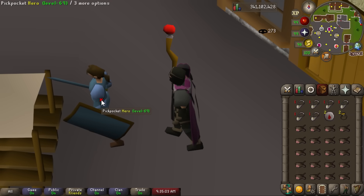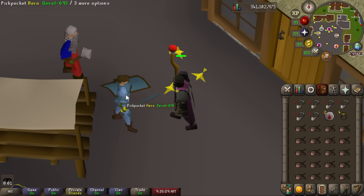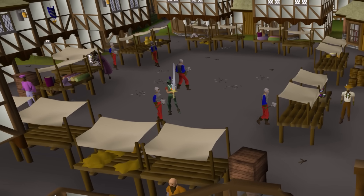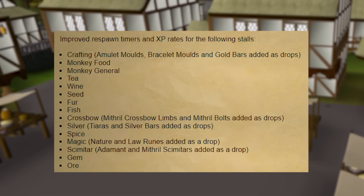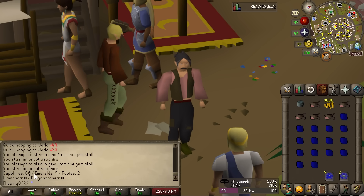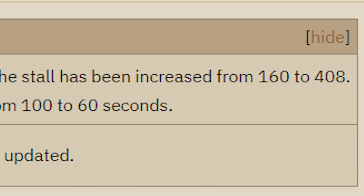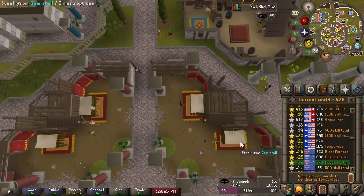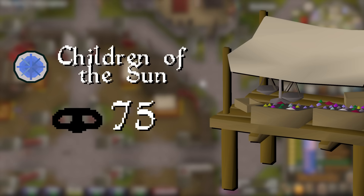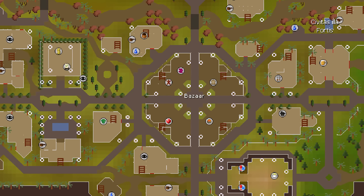There are actually some thieving changes alongside Project Rebalance and they're pretty interesting. There are some changes to early-game pickpocketing, but what I'm mostly interested in is the changes to stalls. Pre-update, thieving from stalls really was not that competitive, but the experience you receive now from every stall has been increased dramatically — like three times in some cases. I tried out a bunch of different stalls, but the one I think is the most interesting is the gem stall. It had its experience increased from 160 to 408 — over double — and the respawn timer was decreased as well. That in combination with the addition of Varlamor has introduced a pretty interesting thieving method. You can start doing this at level 75 thieving, and I would highly recommend the Civitas marketplace — it's way better than any other option and has two gem stalls close together.